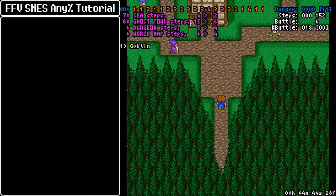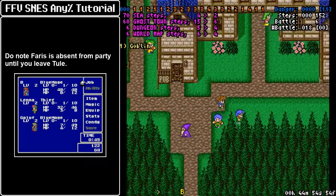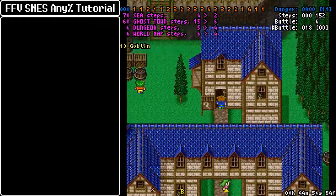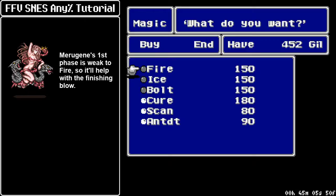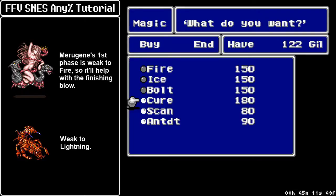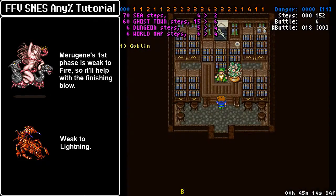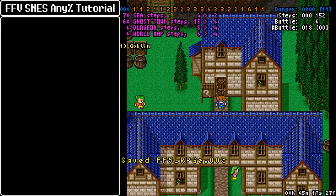We have a couple goals for this area. We need our first set of magic spells, and we also need the key to the Tornacanon, so we're going to take care of the former first. We need the Fire spell, which we use primarily to kill merging, but it also helps for random damage in early game. We need Bolt to kill Karlavos, and we also need the Cure spell to heal before a couple of bosses, but we mostly rely on cutscenes to heal us instead.